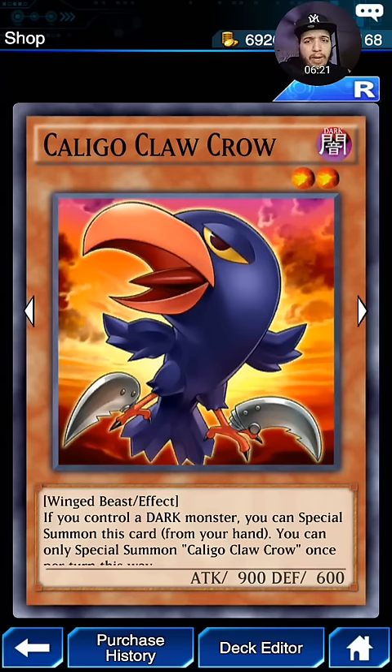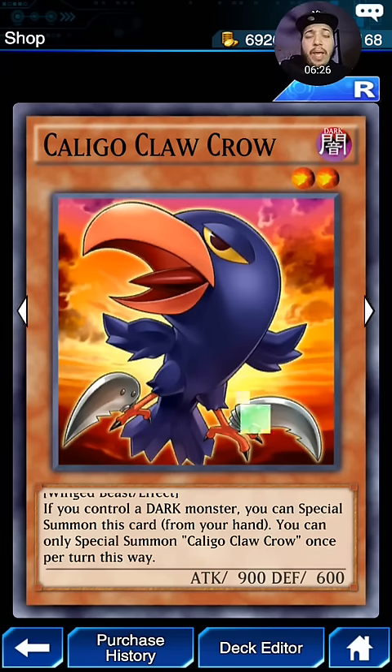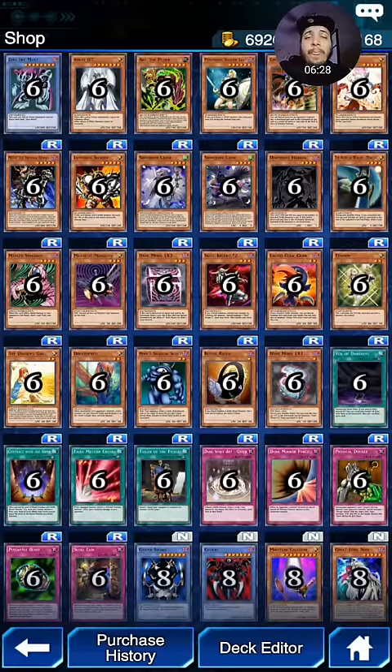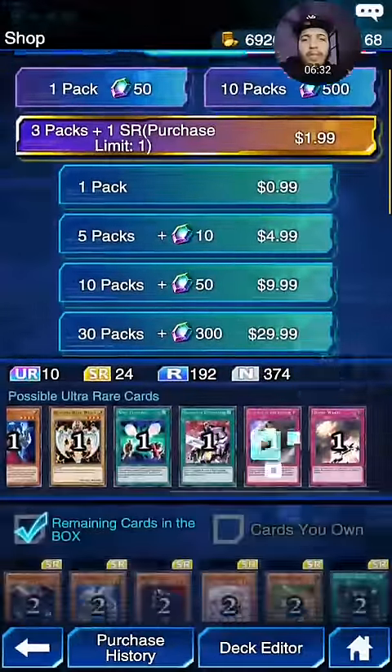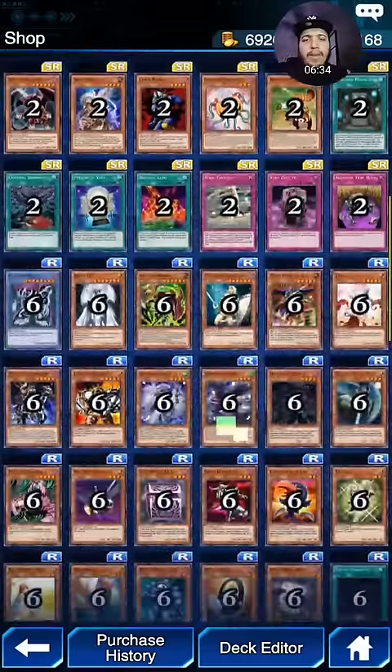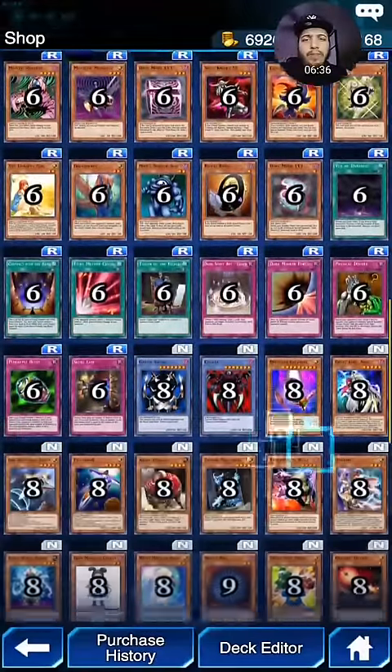This card right here is pretty unique. If you control a Dark Monster, you can special summon this card from your hand. Basically, you could use the Dimension to bring back a Dark monster, then special summon him to bring out a 2 Tribute Monster. Very, very strong.